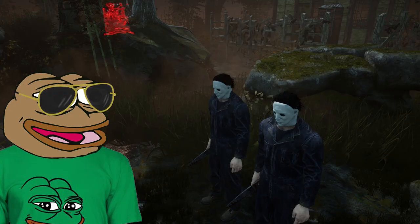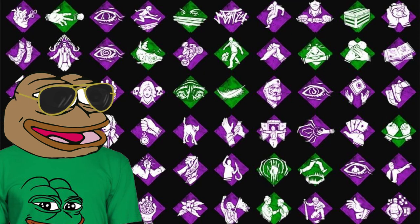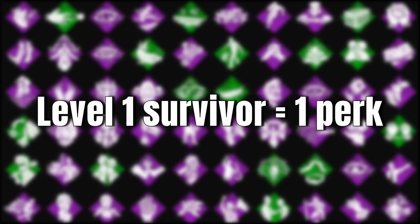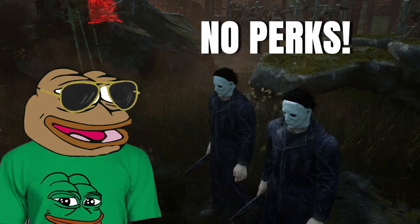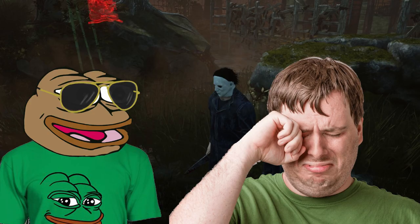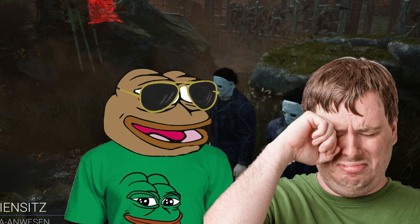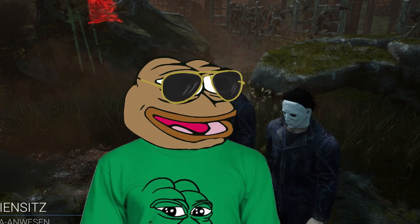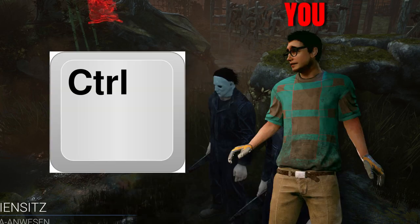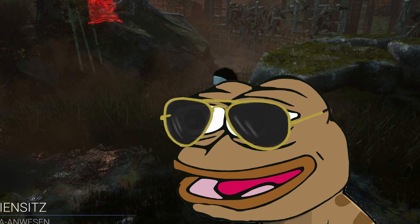Step 4 is setting up your perks. At level 1 you can have 1 perk, at 5 you can use 2, at 10 you can use 3, and at 15 you can use 4. However, all of that is irrelevant because you're going to be running 0 perks. Perks are useless in this game. You don't need a perk if you've got yourself, a strong crouch key, and strong will. So forget about that.